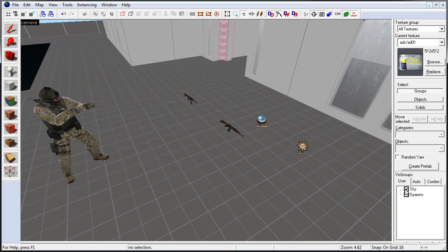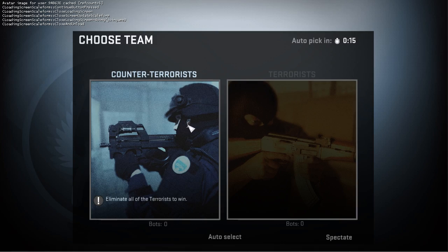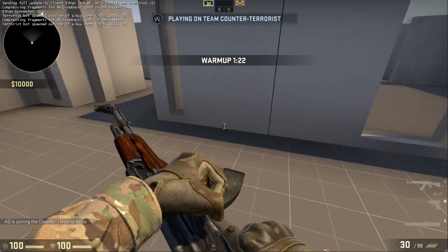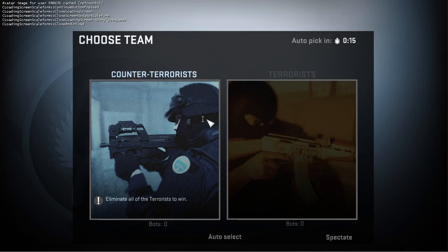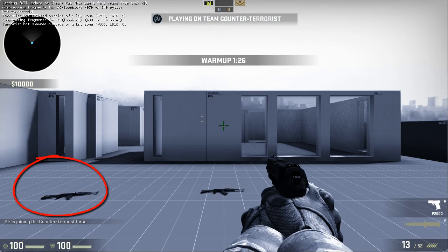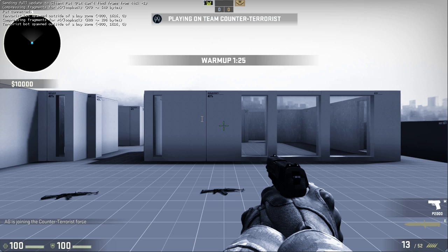Now let's go ahead compile and test it inside the map. Let's walk over the weapon and pick it up. I'm also going to quickly restart the map so you can see the weapon that we did not align to the ground move and drop down to the ground plane.